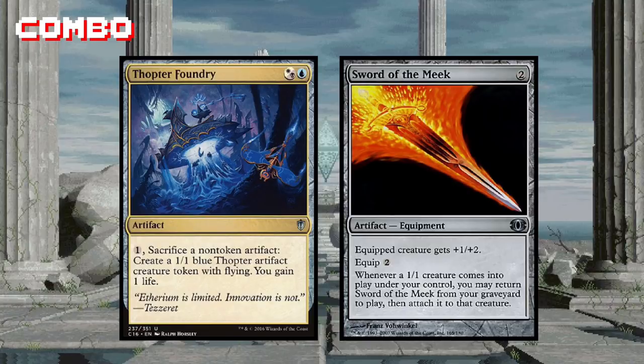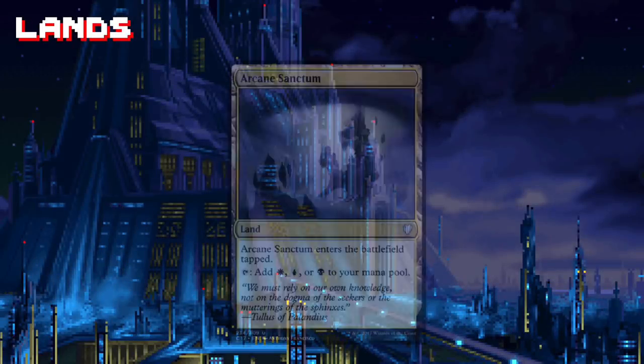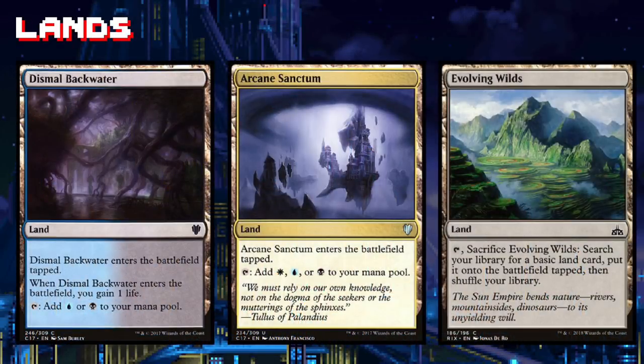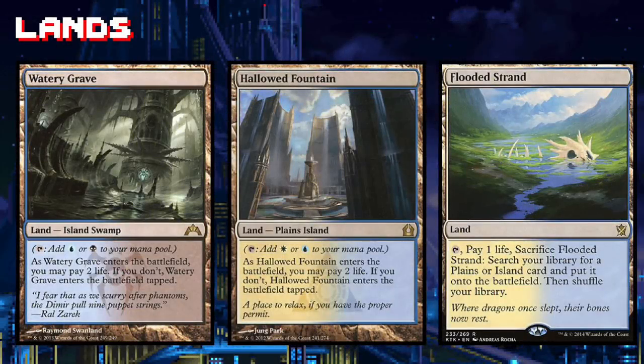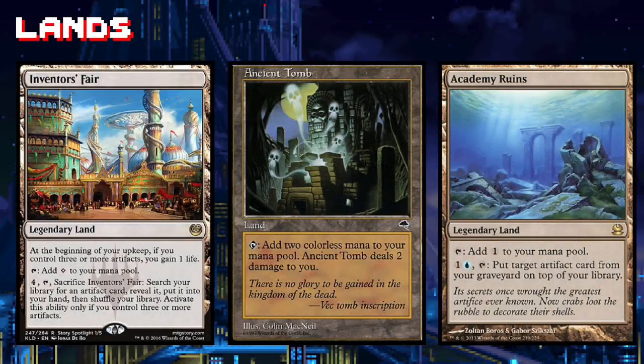Right now this deck is full of lands that enter the battlefield tapped — it's the problem you face when building a deck on a budget. However, if you upgrade these lands to ones that enter the battlefield untapped and get you whatever colors you need, the deck will be much faster and more consistent. There are also a lot of basic lands here; it would be good to minimize these and instead include cards like Ancient Tomb, Inventor's Fair, or Academy Ruins — pure value in an artifact-heavy deck.